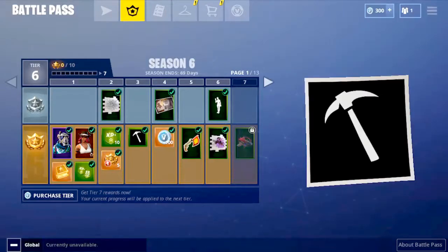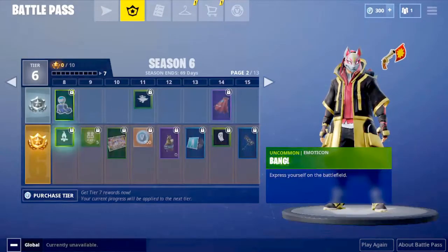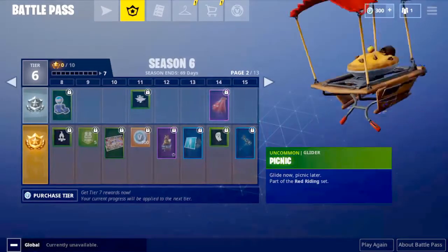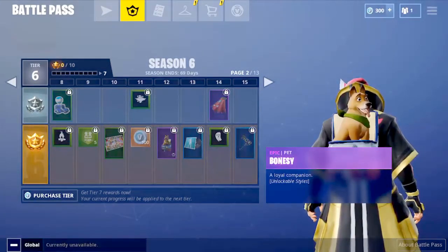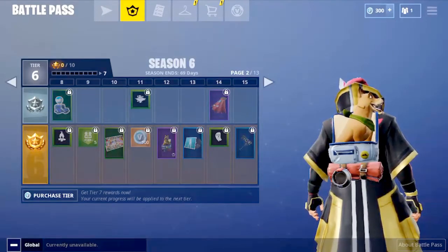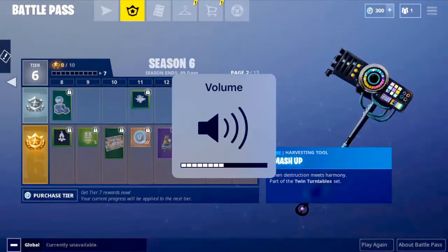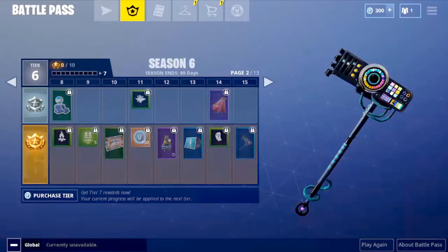We get 100 V-Bucks, an emote coin, the Rego Wave dance, spider webs, banners, and some more rewards. This season there are also new backpacks with animals, which is pretty nice. We get a Squeaky Clean rare music mashup pickaxe — it looks very good.